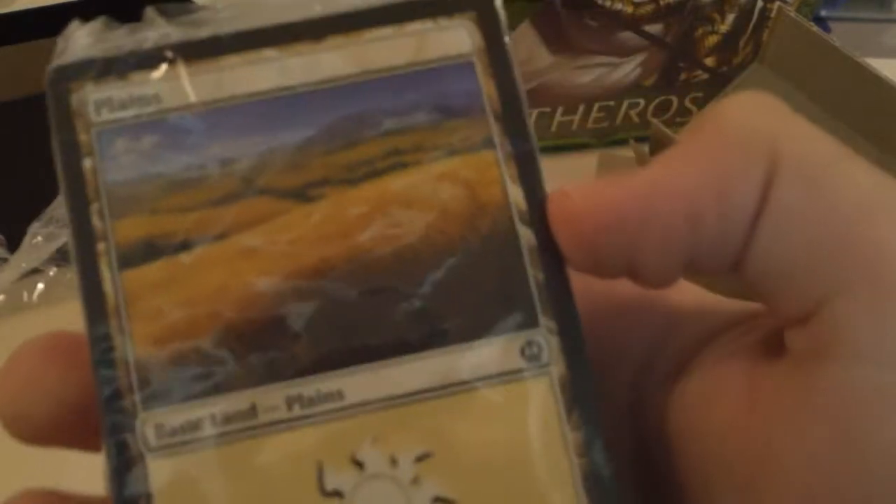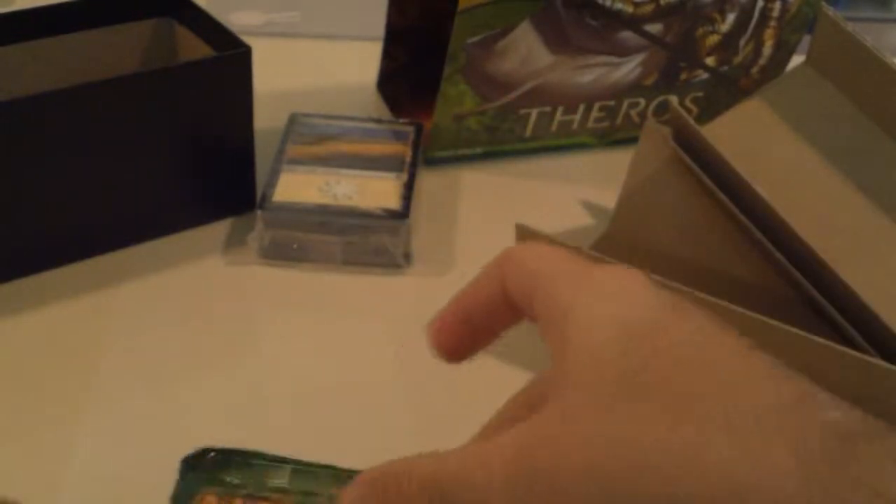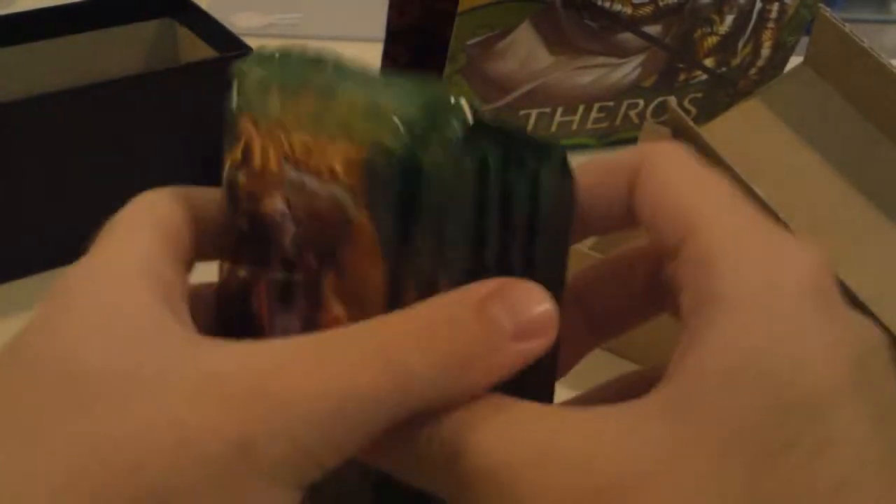And then we have another set of four packs with a giant block of basic land cards. Not gonna go through the basic lands — these are things that are just simple building blocks of magic. You need mana to cast your spells and things like that. Nine boosters. Let's see what we can pull.